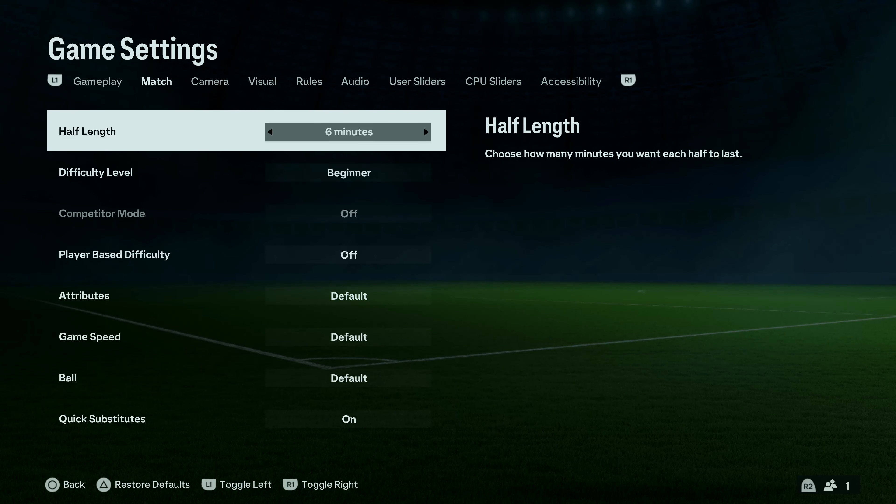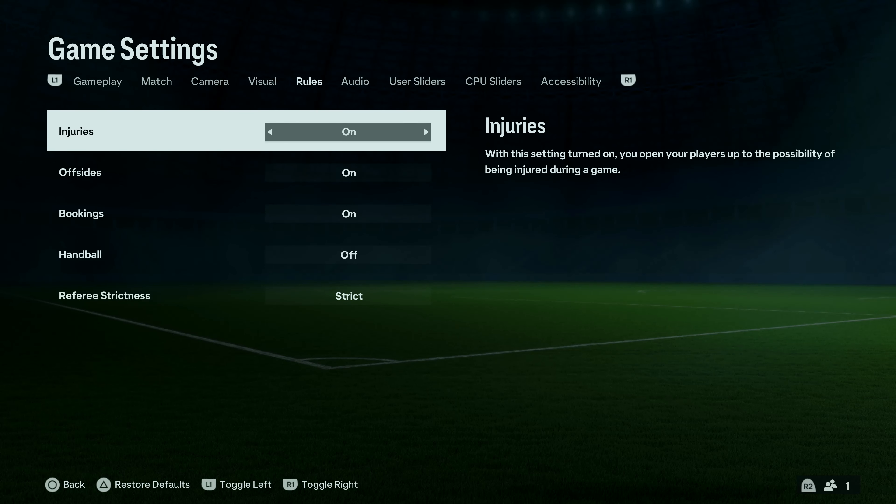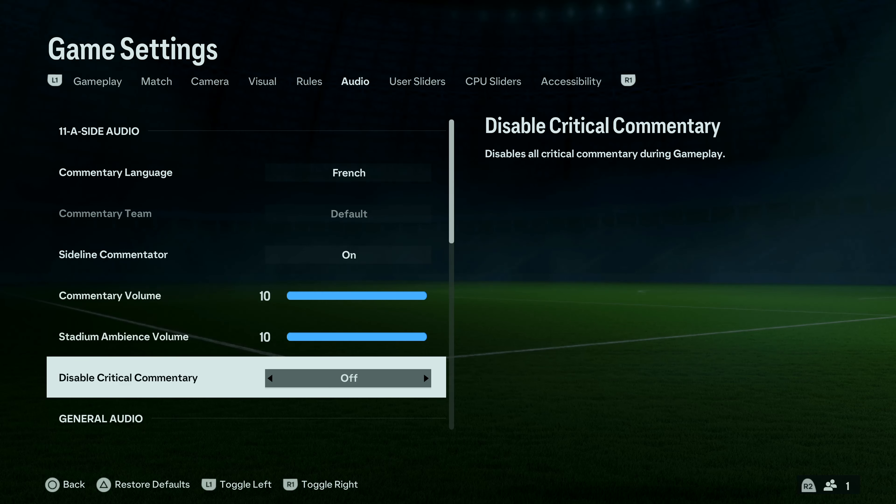Under Game Settings, scroll sideways using the R1 and L1 buttons until you get to Audio. Under Audio, scroll down to 'Disable Critical Commentary.' When it's set to off, that means critical commentary is enabled during gameplay. To disable critical commentary, make sure the option is set to on.